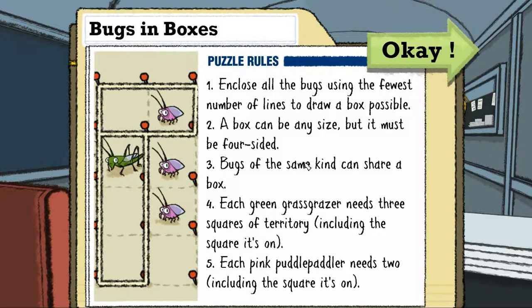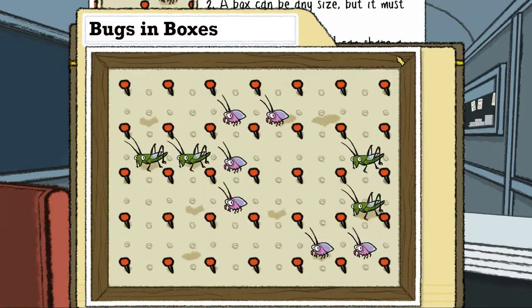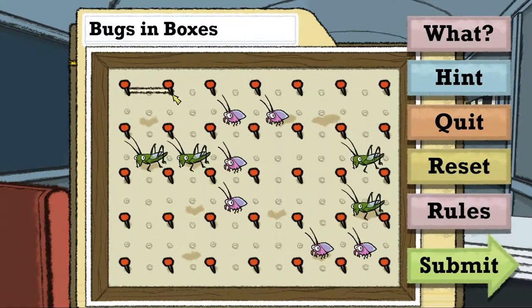Insekten von derselben Sorte dürfen in derselben Box sein, aber mischen ist verboten. Jeder Grashüpfer braucht drei Felder-Territorium, inklusive des Feldes auf dem er steht - das und zwei weitere. Die Pinken brauchen zwei, einschließlich des Feldes auf dem sie stehen. Ich fang jetzt einfach mal an und guck mal, ob da was Sinnvolles rauskommt.